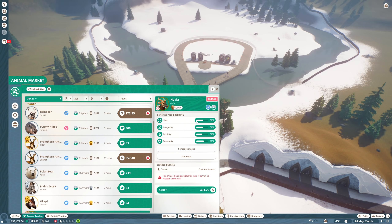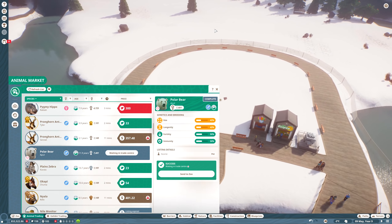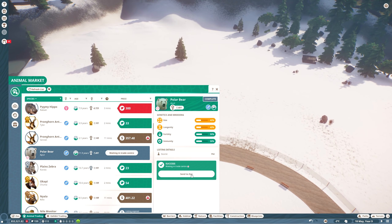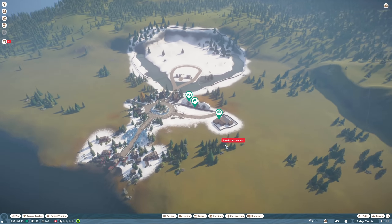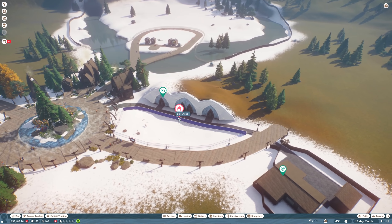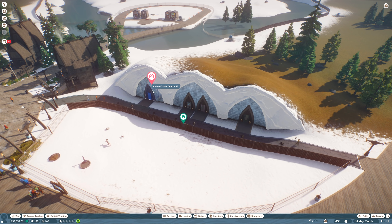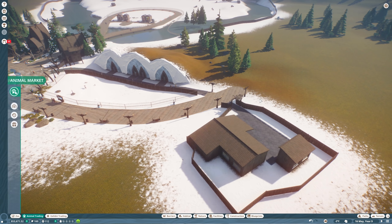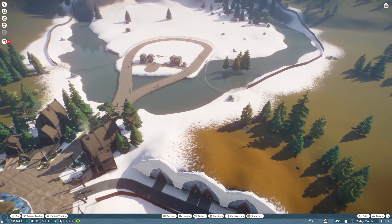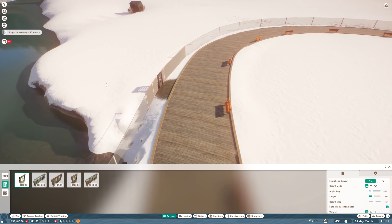Good news everybody - there's finally a polar bear I can actually afford! Let's adopt him and put him in his enclosure - send to the zoo, baby! Invalid destination? I'll give you an invalid - why is it invalid? Oh, I think I still gotta label our enclosure. We'll put him for now in the quarantine section. What am I missing over here in our habitat area? Let's go and put a habitat gate - I don't know how I forgot to do this.